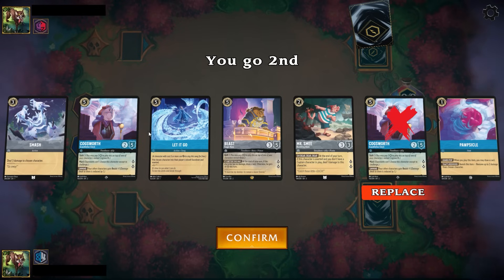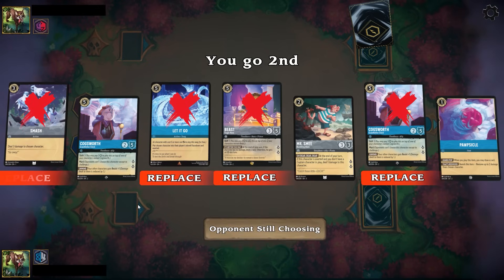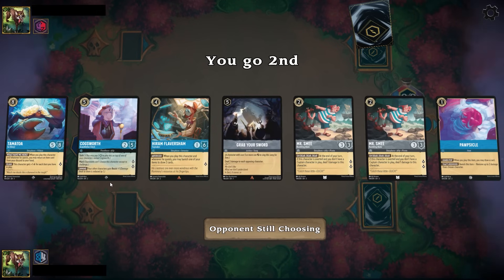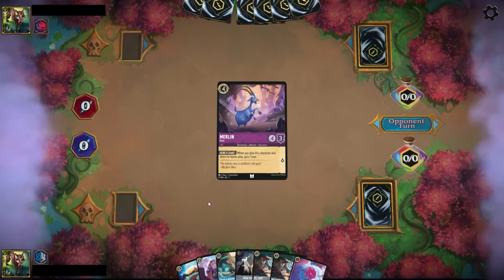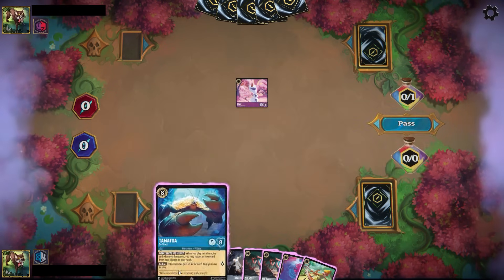Smash, in this particular matchup, if somebody still opts to play the Mini Surfer, will deal with that. It'll deal with other evasives. Another huge thing that Smash does is it takes out the new Pegasus — so when they shift the Pegasus, they have a two-questing body on board that has Evasive. It is a 3/3, so Smash will deal with that. It's just a pretty versatile card, at least in the start of the meta, so that's why I've opted to include it.